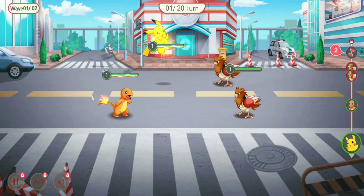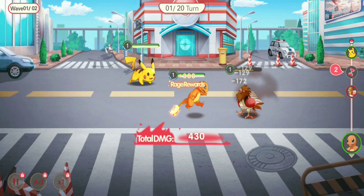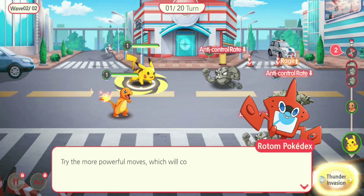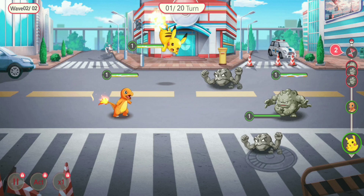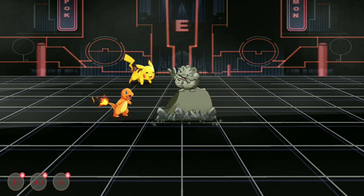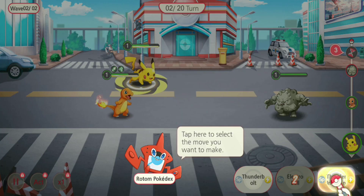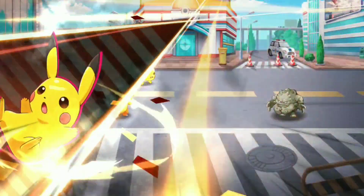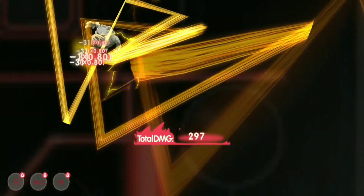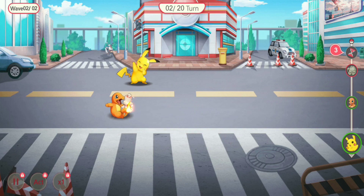We will use Thunderbolt. Here comes Thunderbolt — next is Flame Punch. It doesn't matter which type of Pokémon is in front, because an electric-type Pokémon can use electric-type moves on a rock-type Pokémon and it still gives damage. Now Pikachu's ultimate move — oh my god, see the animation! Finally defeated!